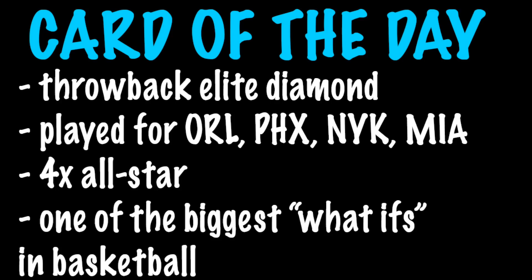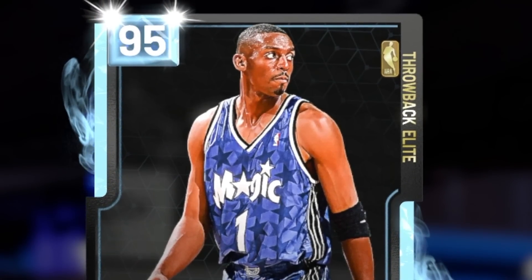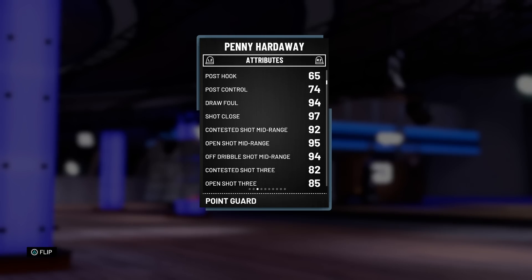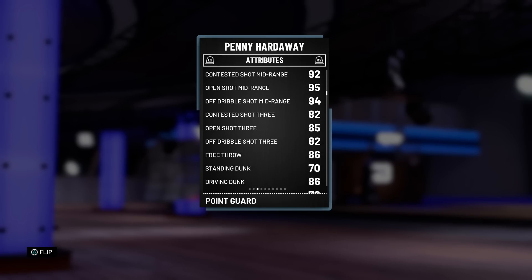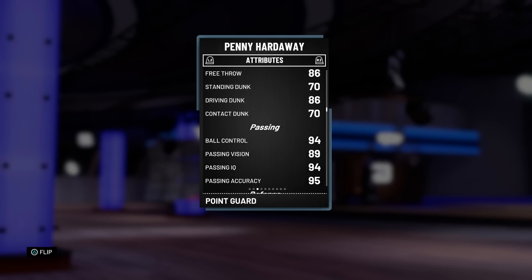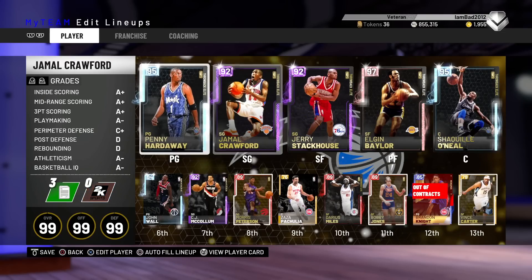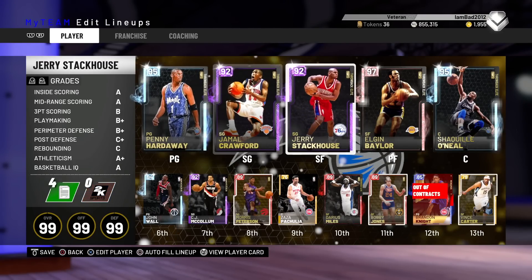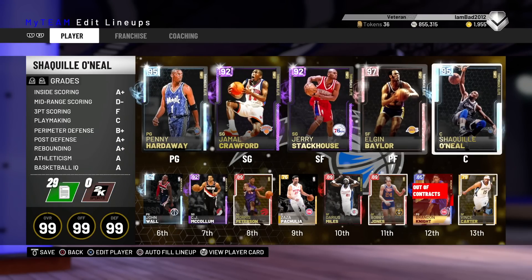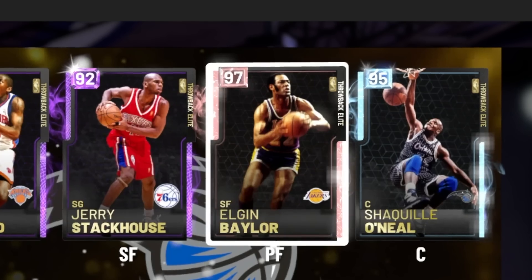It's Penny Hardaway — Diamond Penny Hardaway looking pretty nice. The layup is good, mid range is good, three pointers are okay, and his specialties are athleticism, dunking ability, passing, defense, and speed. That's our card of the day, but our best players are Shaq and that Pink Diamond Elgin Baylor.